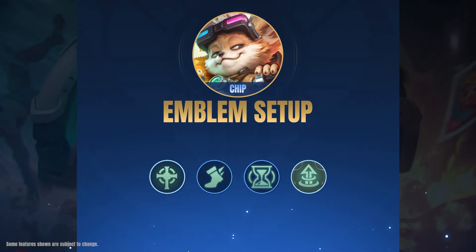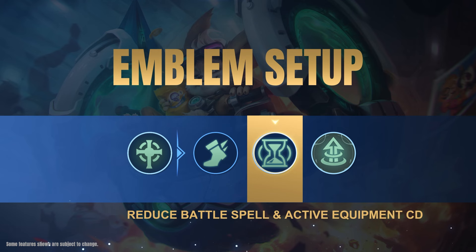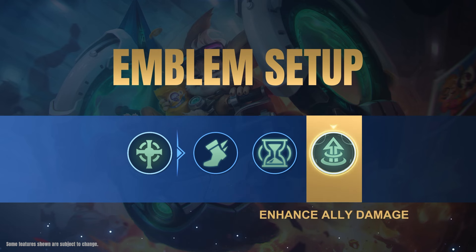We recommend the Support Emblem with the Agility, Pull Yourself Together, and Focusing Mark talents for Chip. In this emblem setup, Pull Yourself Together provides cooldown reduction on Chip's special skill for roaming, and Focusing Mark enhances his damage contribution as a support.